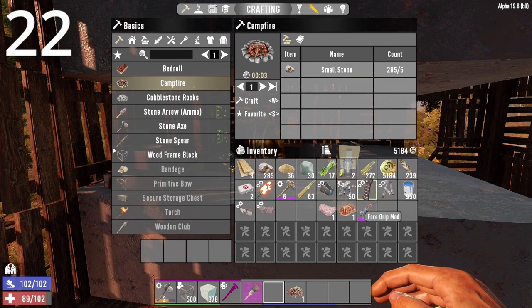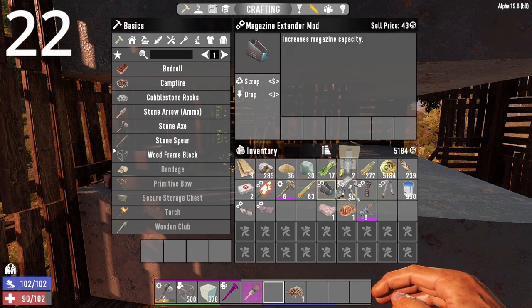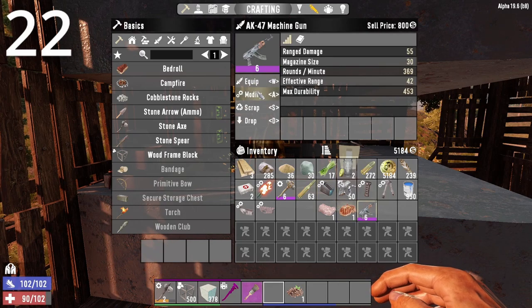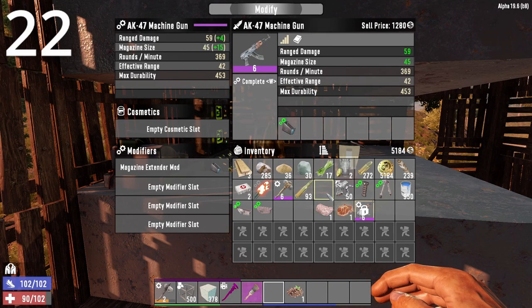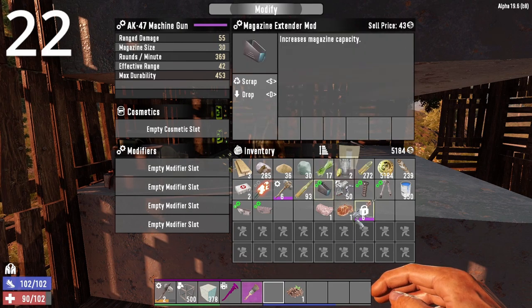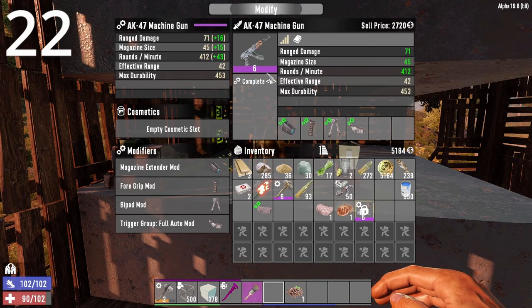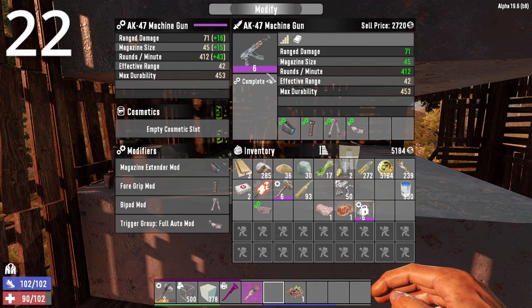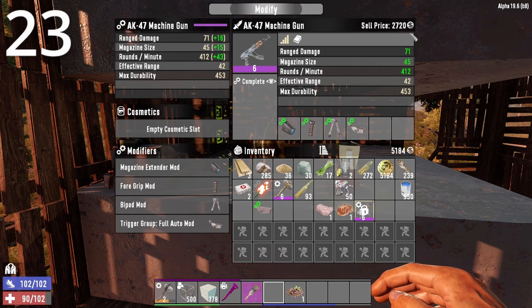Last trader tip: if you have a bunch of mods you don't use, instead of selling them as-is — they sell for almost nothing — put them into a tier-6 weapon. If you have a quality 6 weapon you don't want, add all the unused mods to it. It increases the price by a lot. For example, a mod worth only 40 adds an additional 400 to the price. Also, always repair the weapon before you sell it.